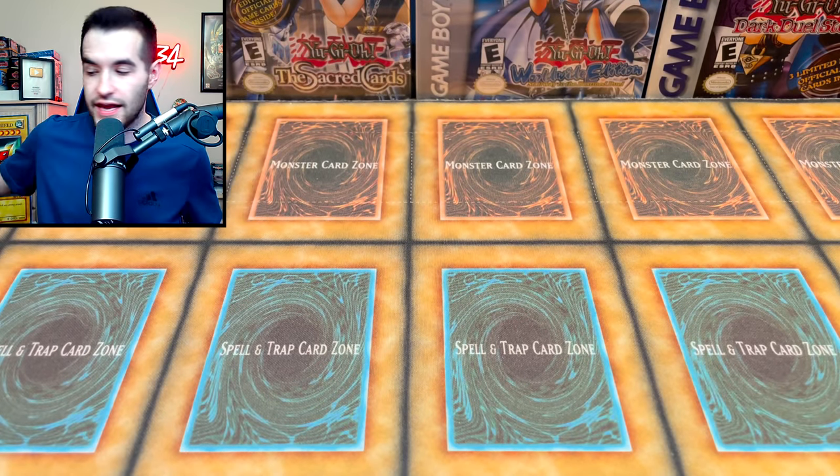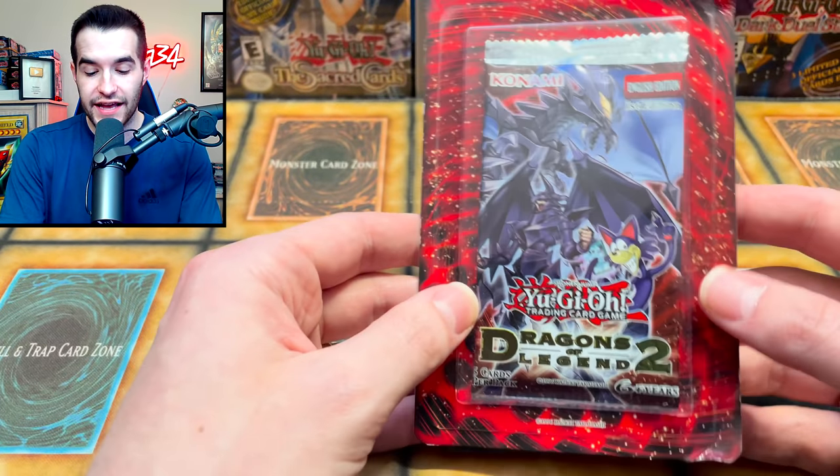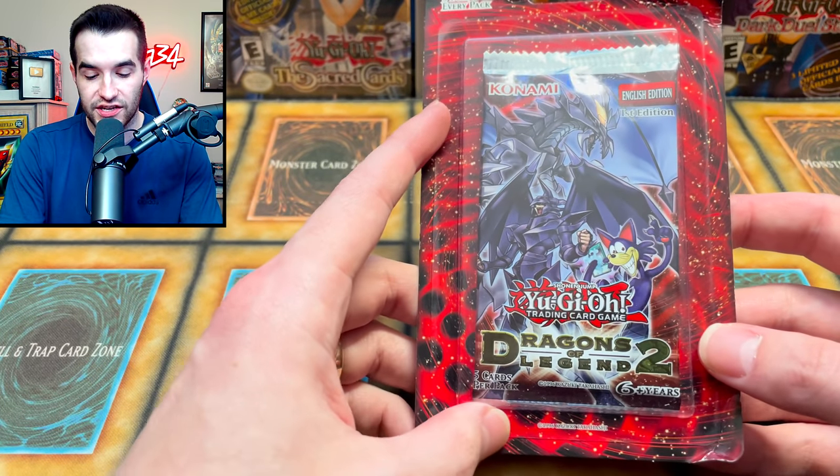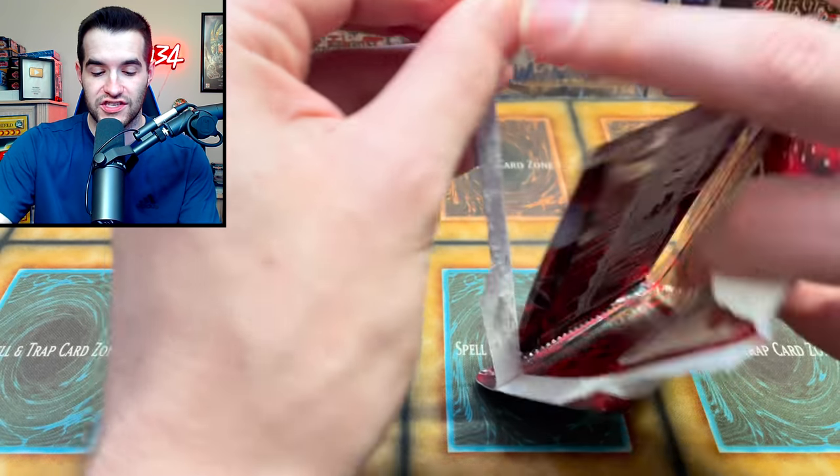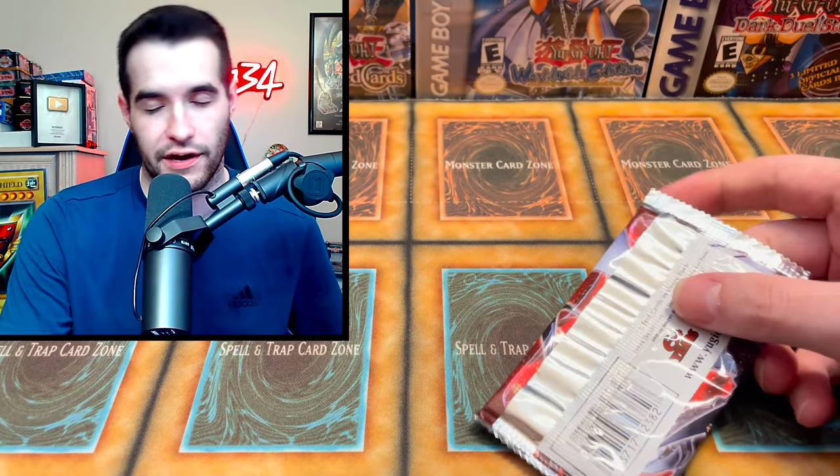This guy literally has the parasite coming out of his face, which is pretty scary to be honest. Next item we have, Dragons of Legend 2. This is first edition. We're going to be opening this stuff as we go, so let's see what we can pull. Can we get that Toon Kingdom out of a single pack? It's technically possible, but I don't know if we're going to do it or not.